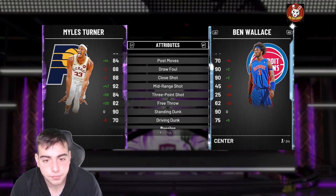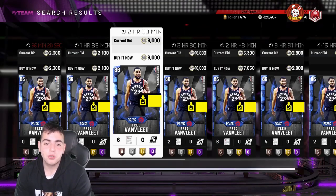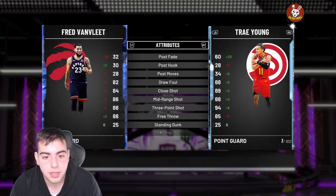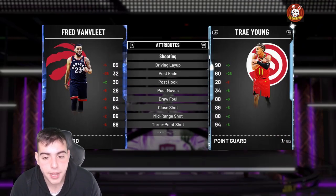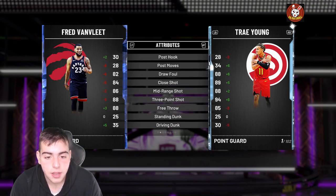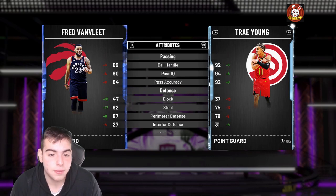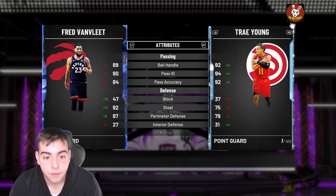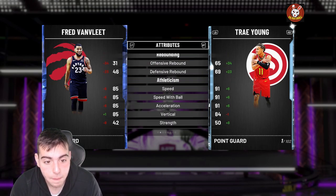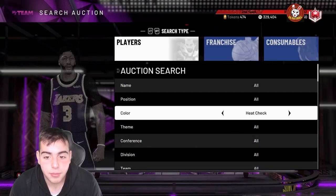One budget baller that is super OP is the Fred VanVleet sapphire — he won me so many online games. He uses Rondo's jumper and he's going for around 2k. His step back is glitched — every step back is in. He's got an 83 three and 86 mid. Comparing him to Trae Young at a fraction of the price, he has a 92 steal and 87 perimeter D. His defense being better than a 94 diamond is crazy. One of the best cards in the game.